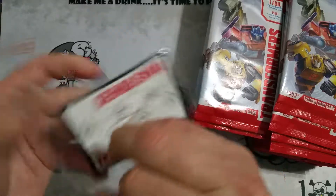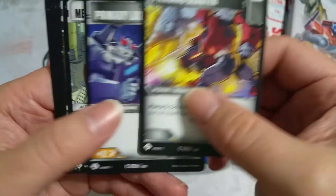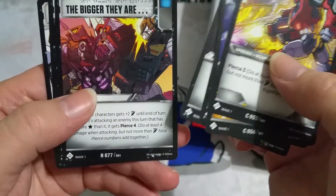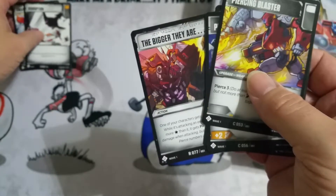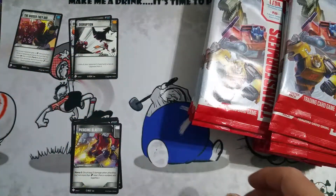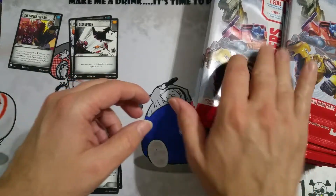What do we got? Piercing Blaster - common. The bigger ones... Disruption is uncommon. Swap Mission - uncommon. I'll put the commons down here. Maybe the R stands for rare - I don't know. Let's open up another jumbo card. It's kind of a pain how much packaging we have here, but it does protect the larger card.